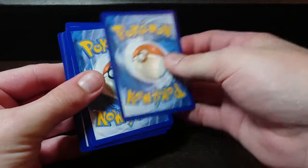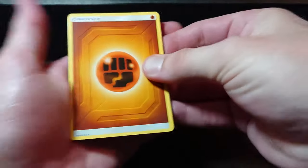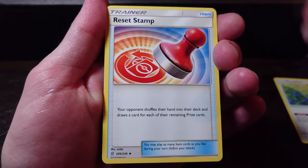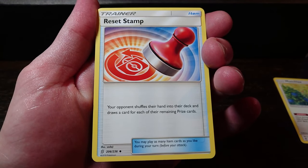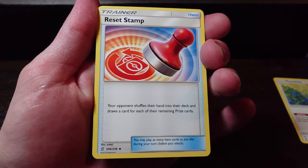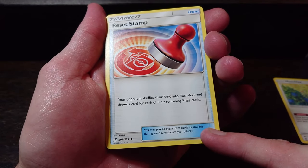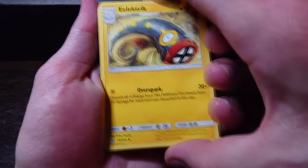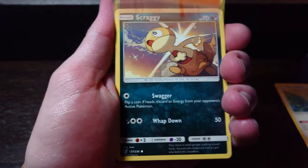Fighting energy, Munchlax. Reset Stamp — this is a good one. Your opponent shuffles their hand into their deck and draws a card for each of their remaining prize cards. You could really screw someone with this, and it's an item card so you may play it as many times as you want combined with another trainer. Nice. We've got Electric Salandit — that was on the cover.